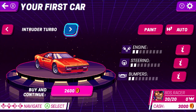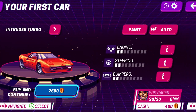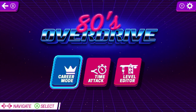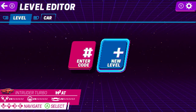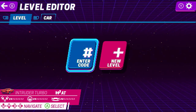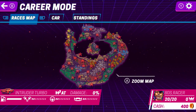So it's engine or steering. I'm going to go with engine, I think. And I read there's like eight tracks, a good number of cars, you upgrade your vehicle over time. There's two modes — career and time attack. There's also a level editor where you can actually make your own levels, which is pretty cool. You don't see that in a lot of retro racing games.